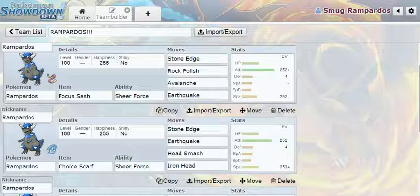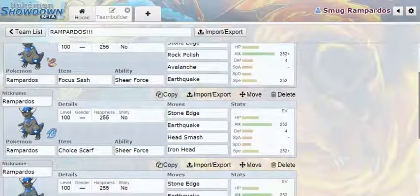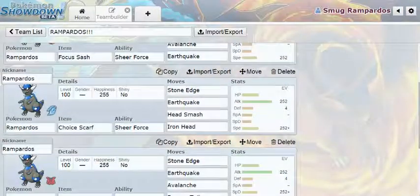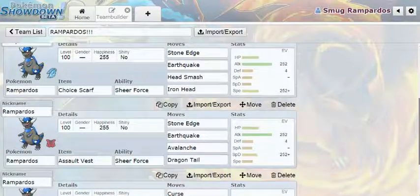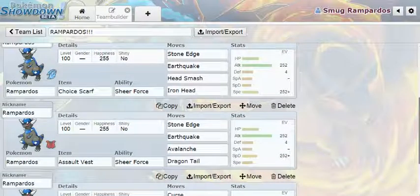Next we have a Choice Scarf set. I don't really like this one as much, but you can still make it work. You're a bit slower overall, but you don't have to set up, so if you don't like wasting a turn setting up, this is a good option as well.